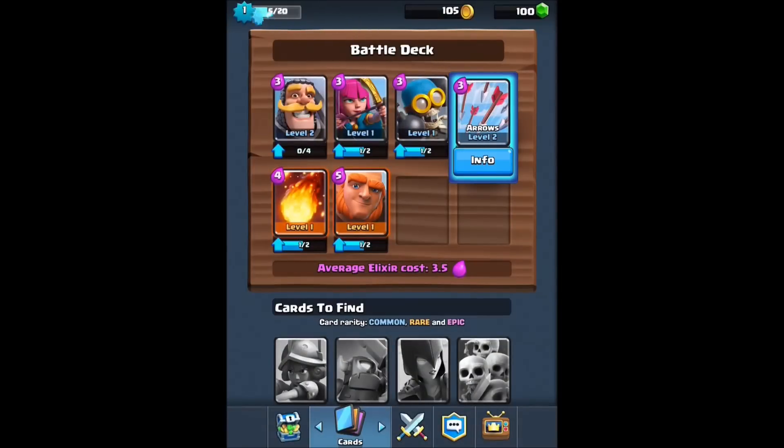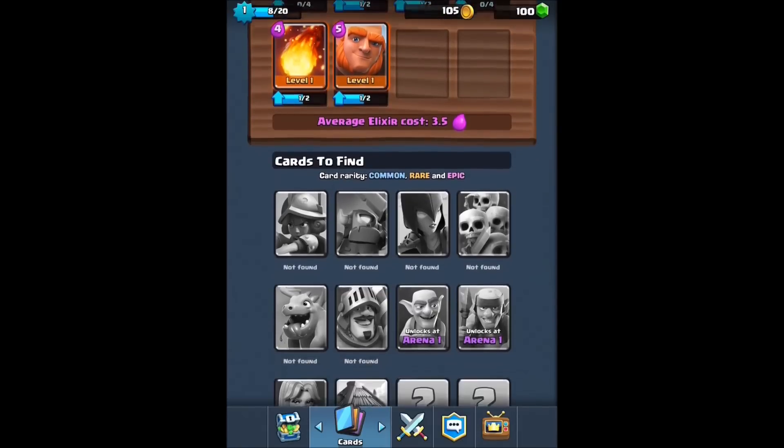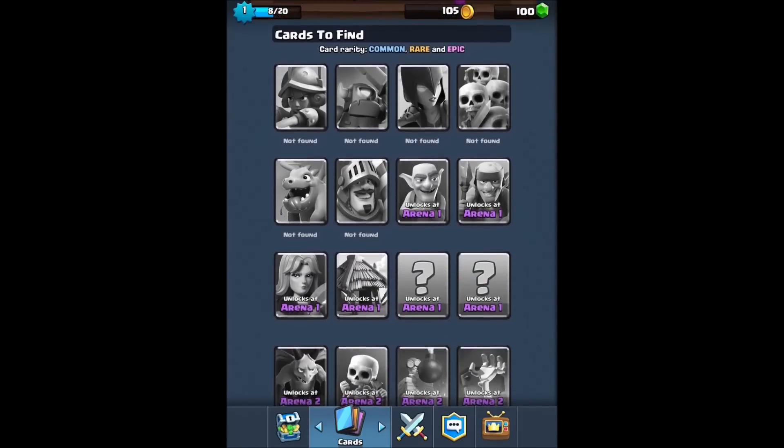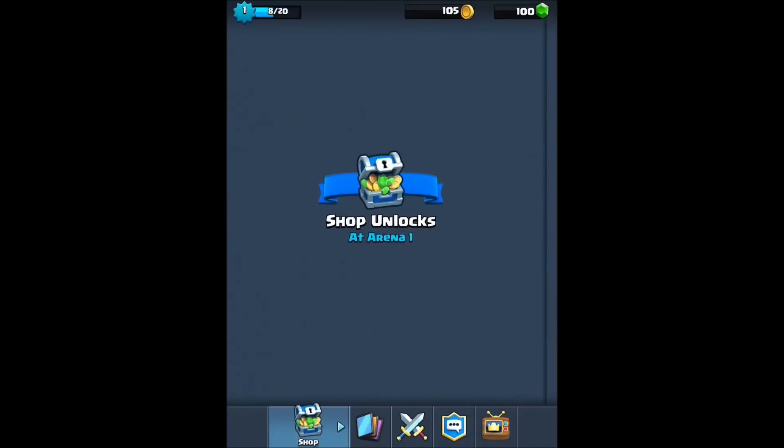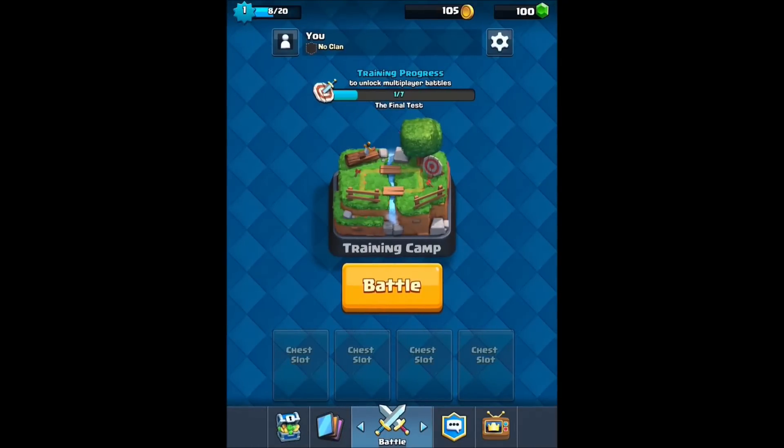Whereas that was like an automated fight, the entire point of this game is that you actually do real-time battles with other people. When you want to do a match, it'll find somebody to play against, and then you guys will be locked in a battle. So I think we're done here — I'm in the training process to unlock multiplayer.